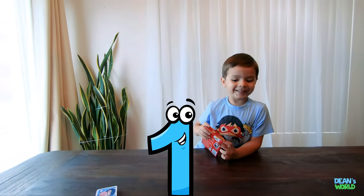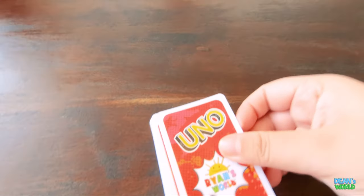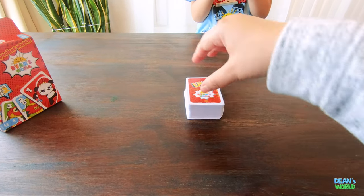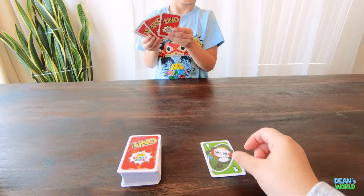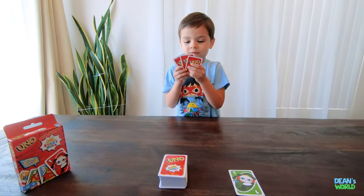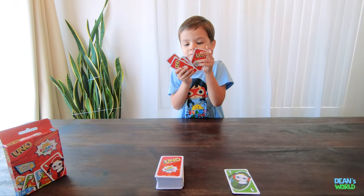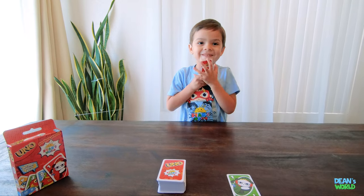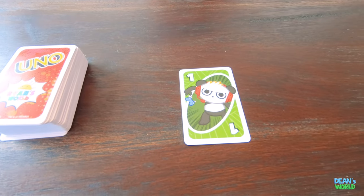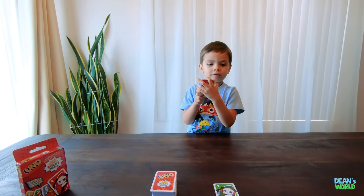Yes! Round Uno, which means one! Okay, so we each get seven. This is our draw pile right here in the center so we can both reach. And the top card is the card that starts the game. So I know the rules say whoever gets 500 points first wins, but we aren't going to do that today. We are simply going to play three rounds. Good luck, Dean! So the card that starts the game is one green. Since I'm the dealer, Dean gets to go first.